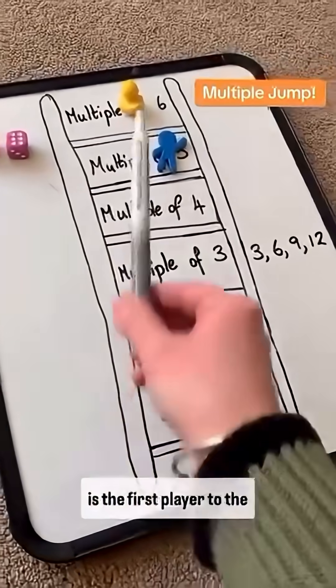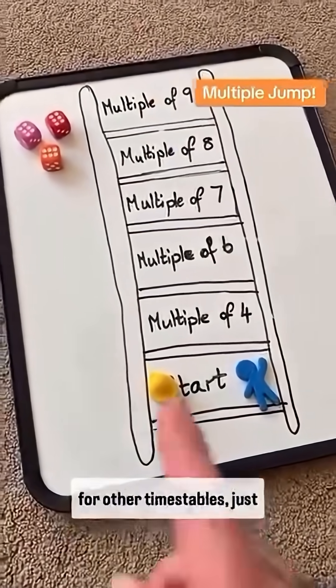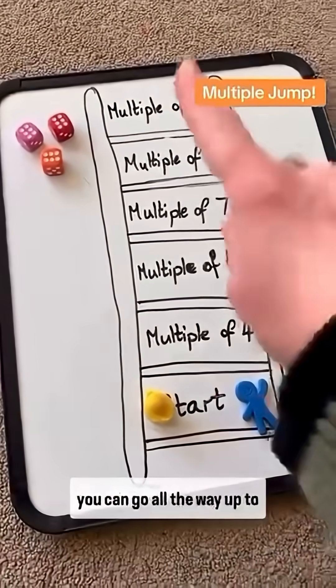Keep playing until the winner is the first player to reach the top. You could easily adapt this for other times tables — just include three dice and then you can go all the way up to multiples of nine.